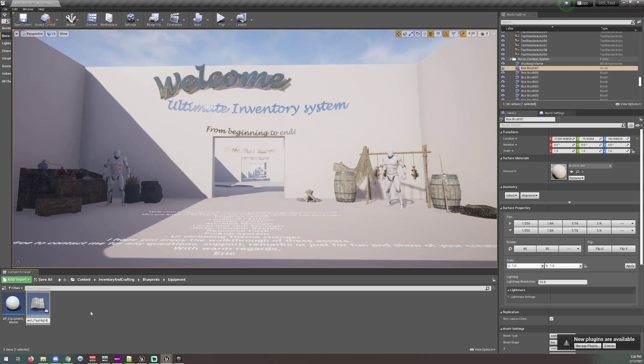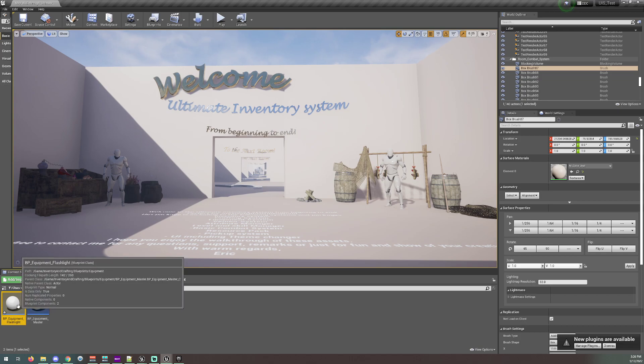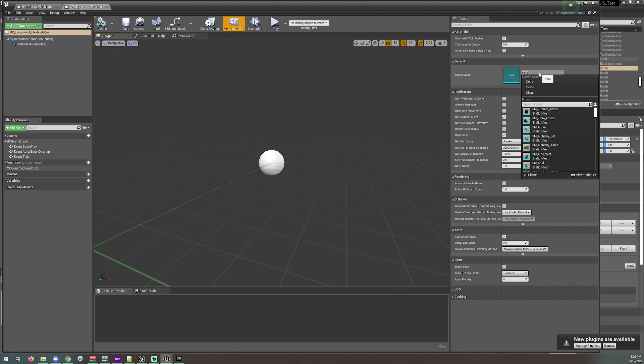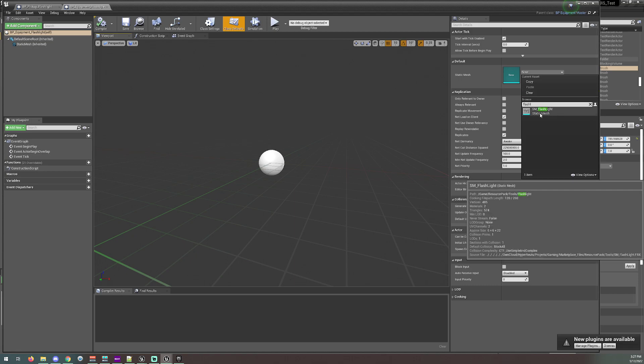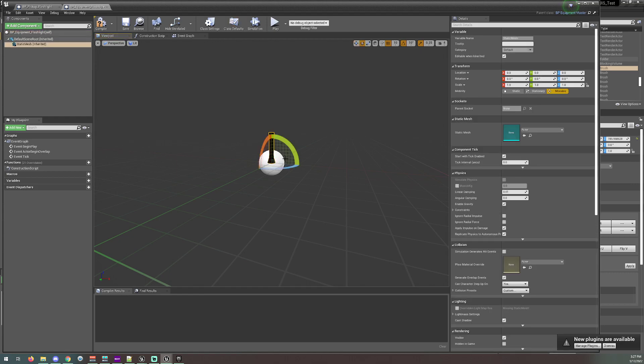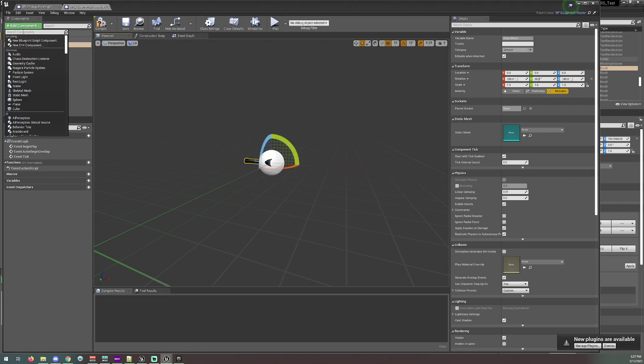That name shows that it is the equipment part of the flashlight and not the pick-up-able. So right here we're going to search for a static mesh flashlight, which is included in the resource pack — you can see it if you hover over it. Select it. I'm going to rotate this as well, just like the placeable. And then on the left side, add a component and add a spotlight.